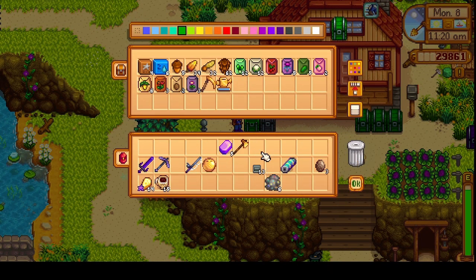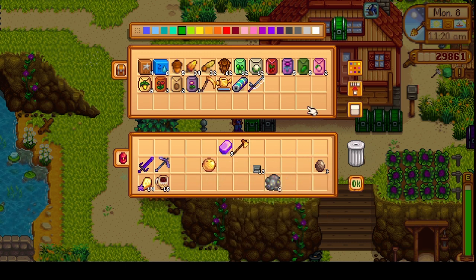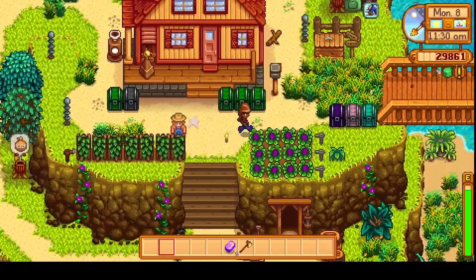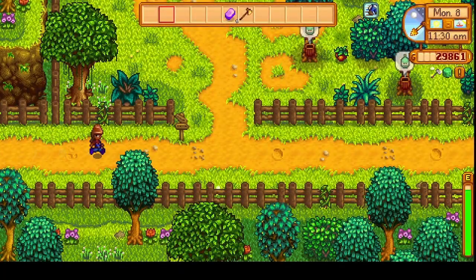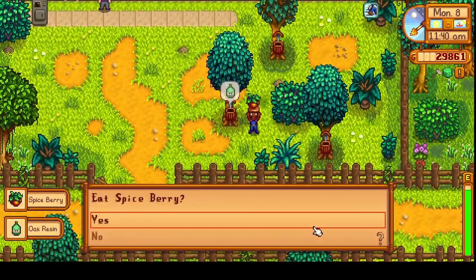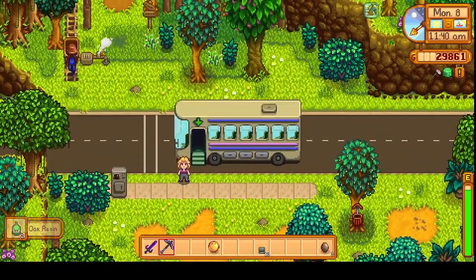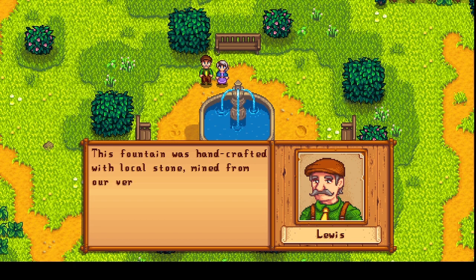I'll stick my scythe and watering can here and leave this battery pack. Don't need the fishing rod. First we'll head over to Clint. Oh, a cutscene with Louis and Josephine.